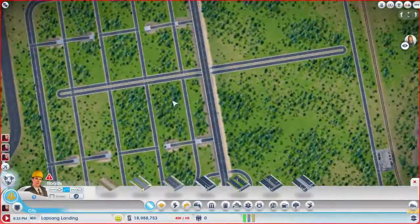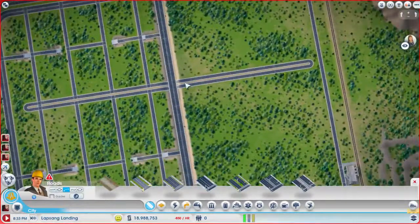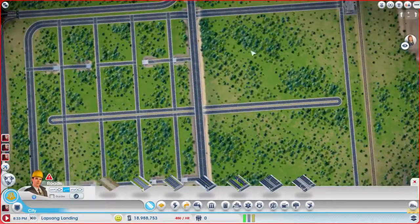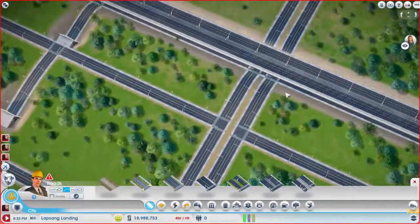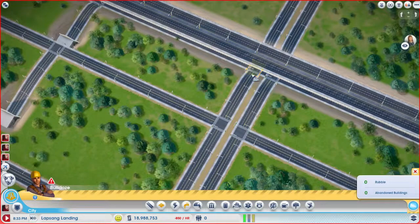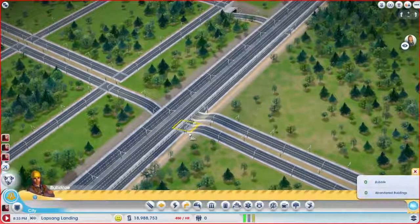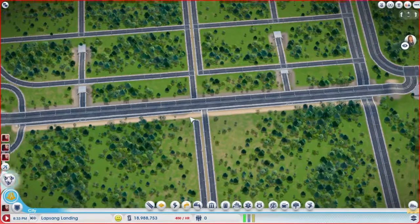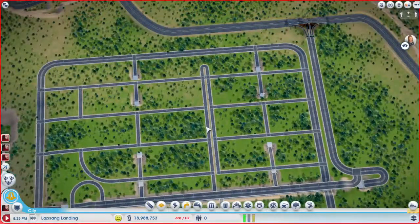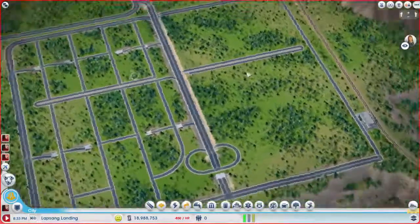Just thinking about this — depending on what I do with this side, I obviously don't want four-way intersections there, nor do I really want them here. I think what I actually want to do is take out one side of this. What's going on? My god. I don't need it — there's a little face. You go. There's too much more.